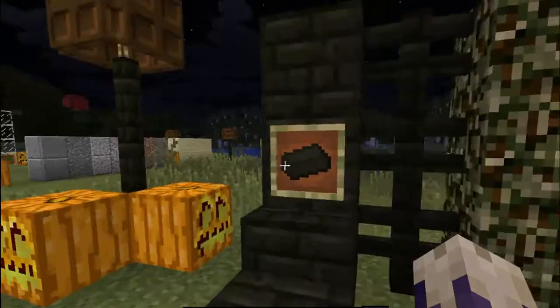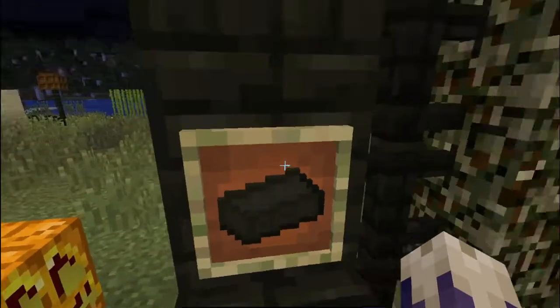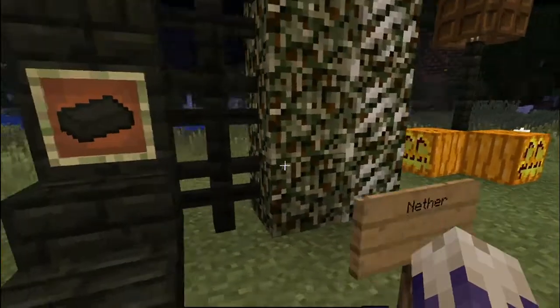And then we have the nether blocks. The nether blocks are all green now. Pretty nice.